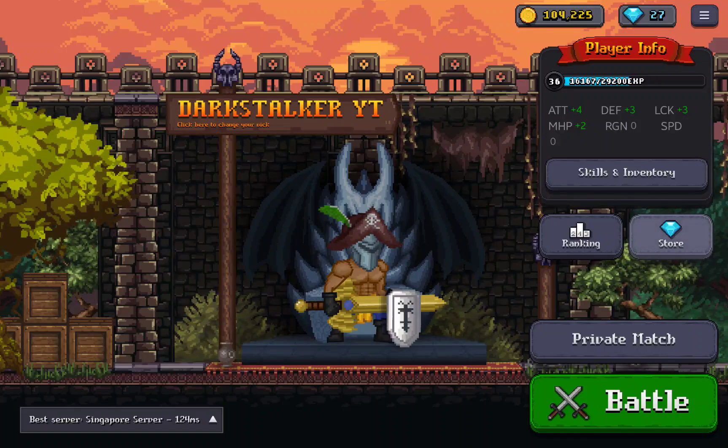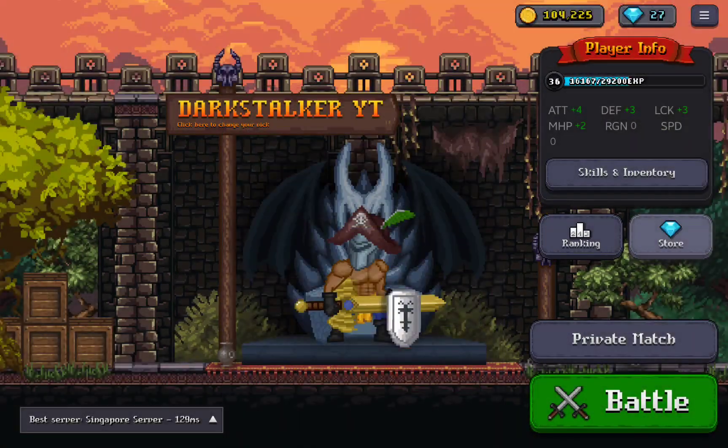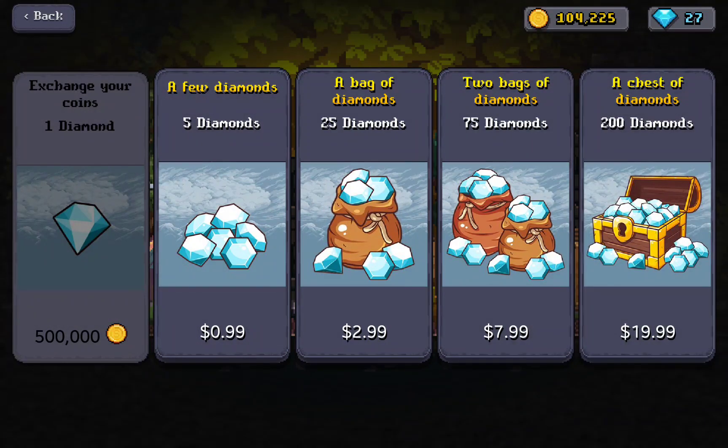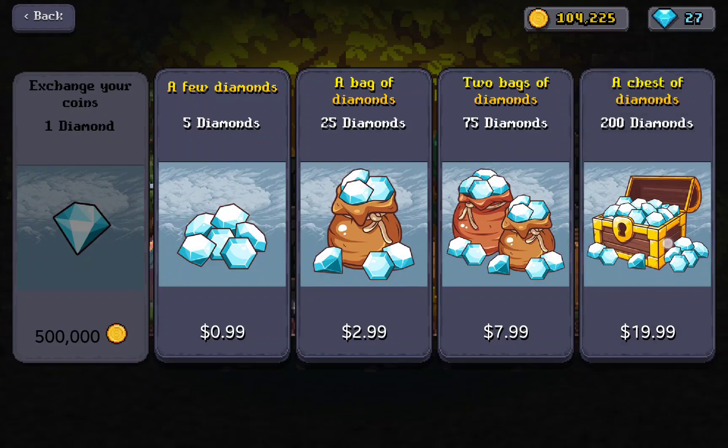This is the last way I can show today, but the other way to get gems is buying them, or you can exchange 500,000 coins for one diamond — I don't think that's worth it. Yeah, I hope you enjoyed today everyone. I'll see you next time, bye!